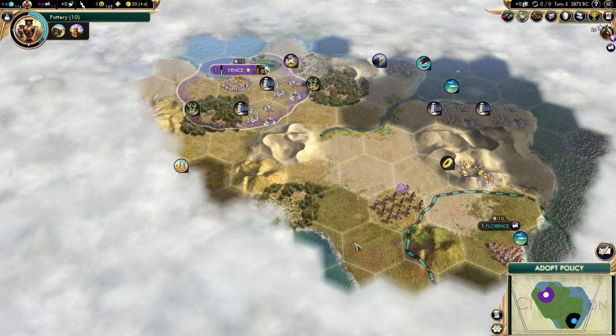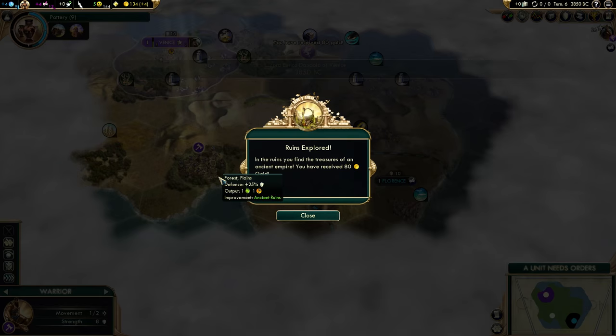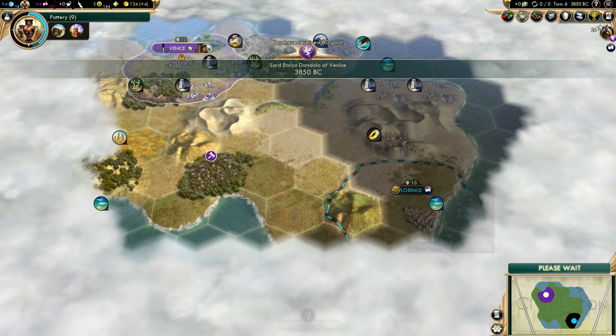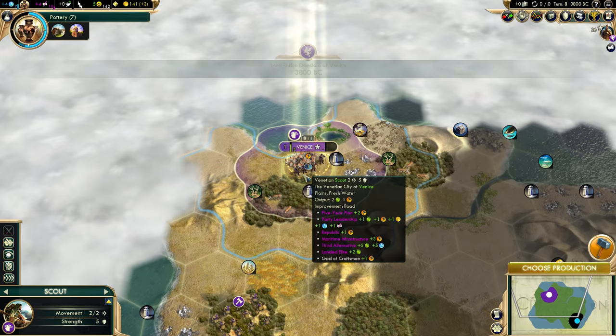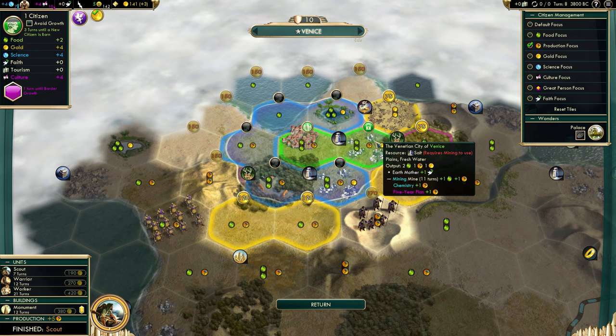We do have a city-state nearby, which is good, because we will get a Merchant of Venice for free once we get Optics. This isn't necessarily a very good city-state, but it's close to us - it might be worth grabbing. Let's have a look around. This almost looks like an island - I hope it's not actually. There's our scout; we'll send the scout southeast. Now that we got the scout out, we can switch to that oasis and get started on the monument. I'll probably steal a worker from Florence.